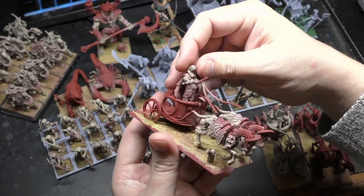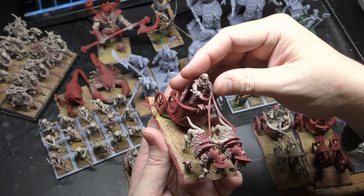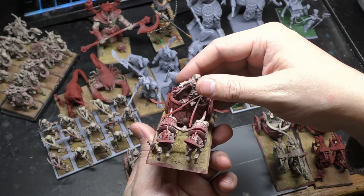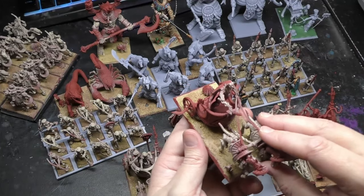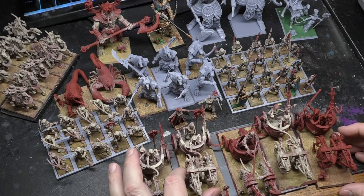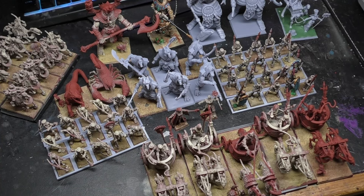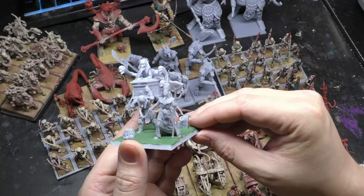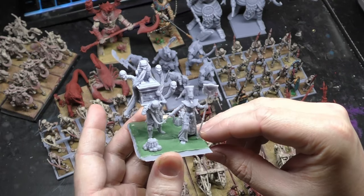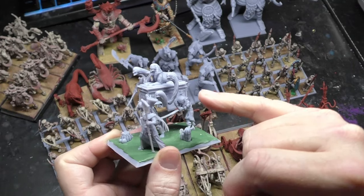I had to scale this up: One Page Rules miniatures are 28mm scale while Highlands in War is 32mm, in line with Games Workshop. So everything from One Page Rules I scaled up between 20 and 50 percent, which is why the giants have some distinctive size differences. He's going to be my king on chariot initially, though I'll get different character models later. Next, the Casket of Souls — this is the One Page Rules version scaled up by 20 percent.